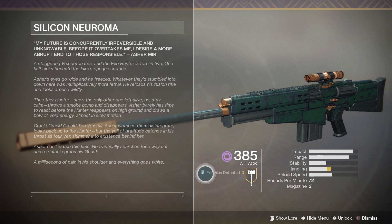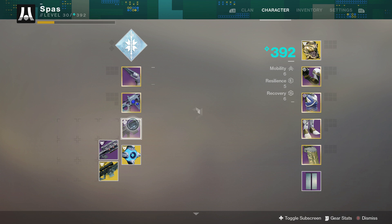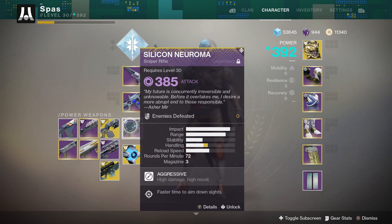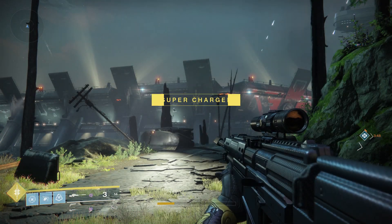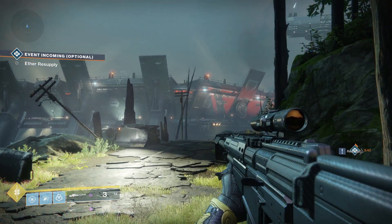There's the lore tab if you feel like reading it — just pause the video. Going over the comparison, I'm comparing it to the Aikilos Sniper, the Alone as a God which is the raid sniper, and the Frigid Jackal which is the Ana Bray sniper. I think those three are probably the top three legendary snipers in the game. There's also the Trials sniper which could be pretty good but I'd probably use the Silicon Neuroma over that anyway.